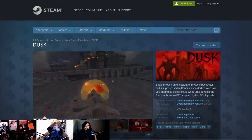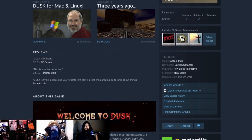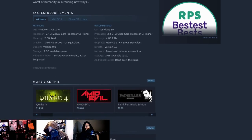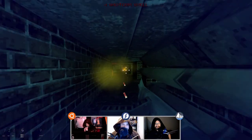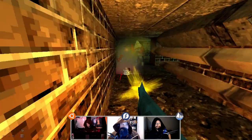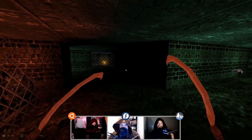This week we're taking a look at DUSK from David Szymanski, done on the Unity engine. You can pick it up for about twenty dollars. Battle through an onslaught of mystical backwater cultists, possessed militants, and dark forces as you attempt to discover what lurks beneath the earth in this retro FPS inspired by the 90s legends. David did send us some keys so props to him. You can see his lovely game — and those awful rats he created — on screen right now.